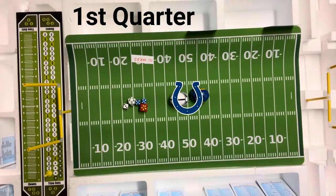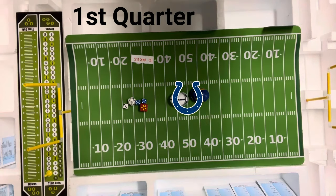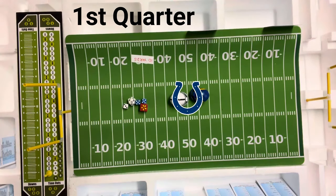Now, the Colts weren't very good — they were only like 5-9 — but what the heck, let's give it a spin. The defense for the Colts is average to poor against passes and average to poor against runs. The defense for the '85 Rams is good against passes and good to excellent against runs.